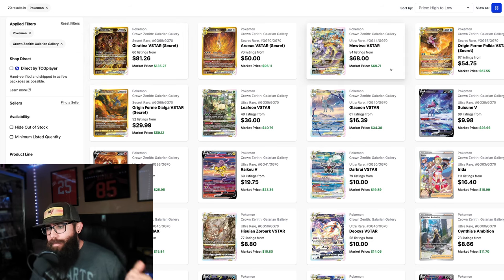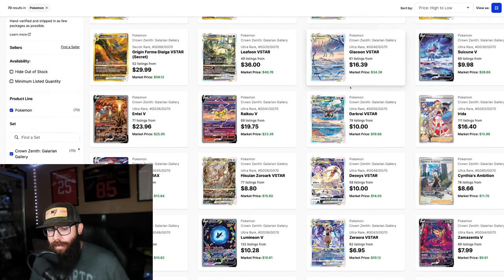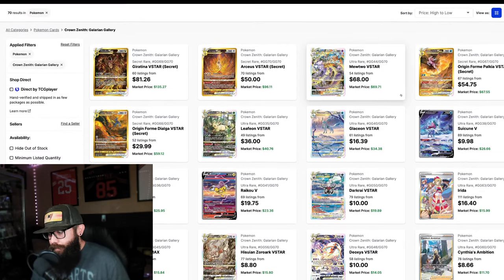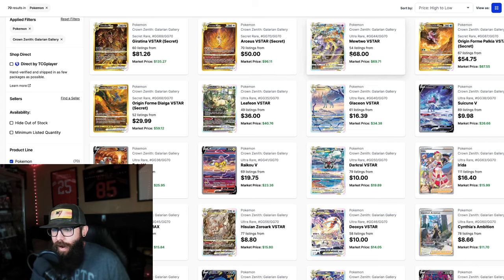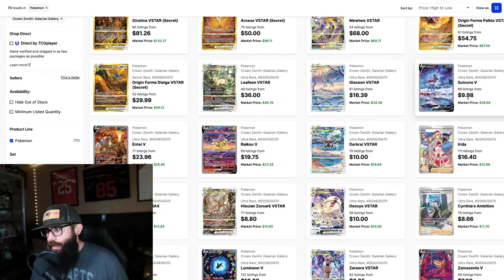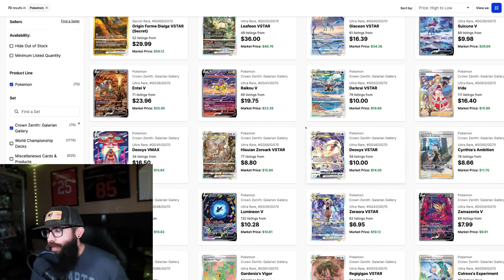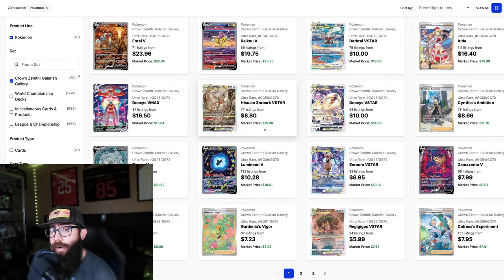We have the big dogs up here — we're not going to focus on them too much, but the Giratina 130, the gold cards, and the Mewtwo are taking off right now. I want to talk about where I think some of these cards can go and where I'm putting my money, and where you guys might be able to pick up some good discounts. Sorting high to low on TCGPlayer, I think a lot of these pickups will still be good and there's a lot of room to run, especially the dogs — but I want to focus on cards that have more upside and are undervalued.